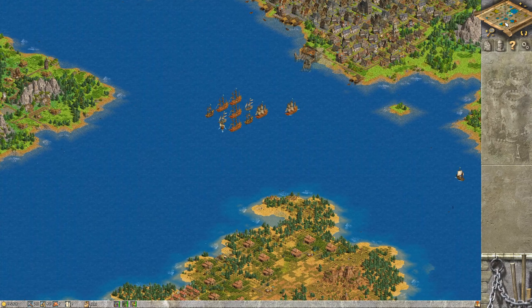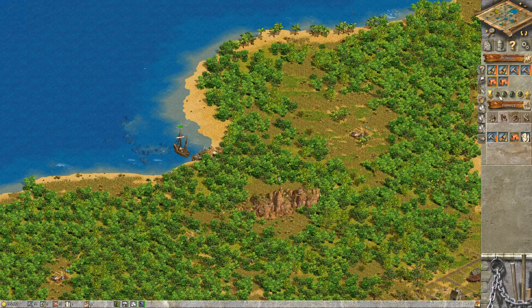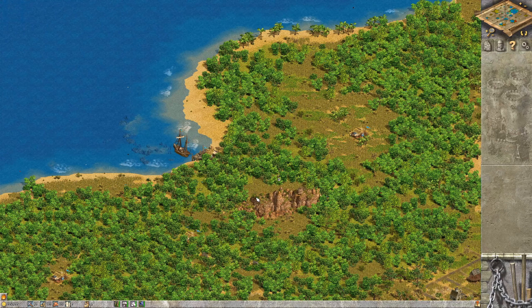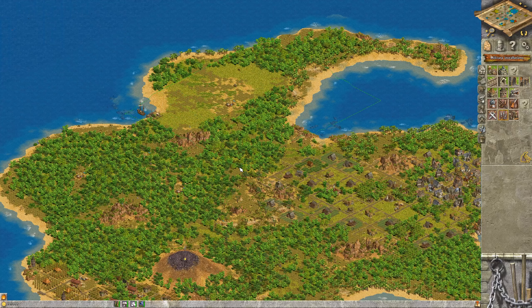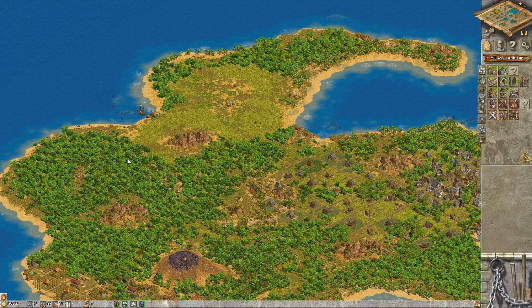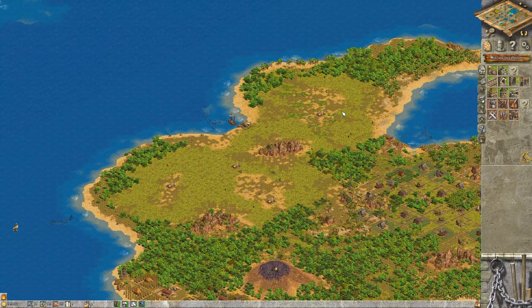We shouldn't stop advancing our city. While we wait on stone for the defense, we can start our next production chain - that is the silk cloth. We can set that up down here because we have both the silk and the indigo. First of all, let's be the worst person on earth again by cutting down lots of trees.